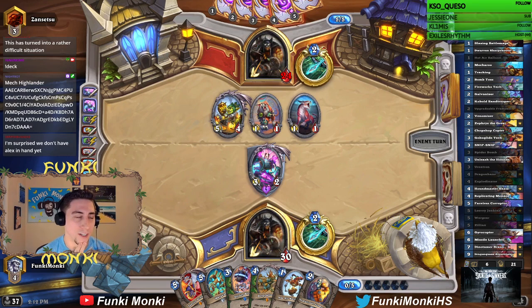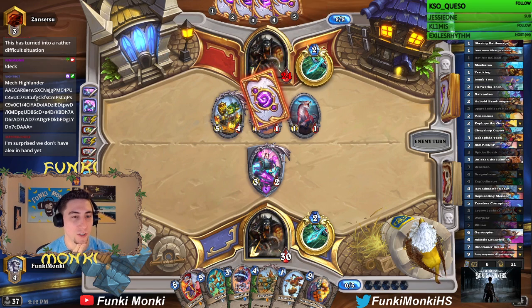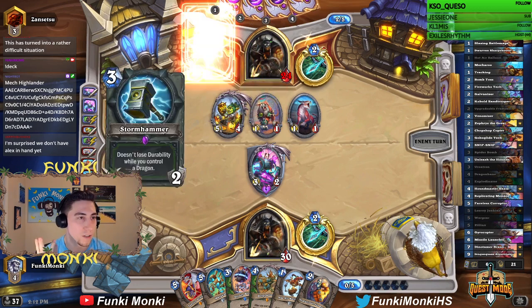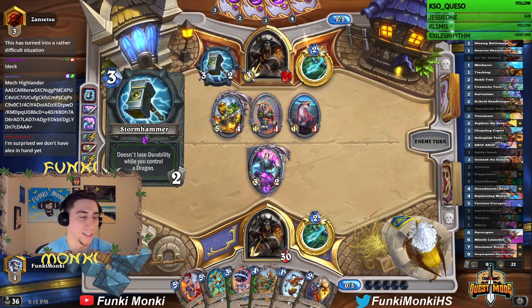I mean, there's a couple higher mana cost cards that we haven't drawn yet in our deck. Next turn, all we need to do is just top deck Dragon Queen. Turn after that, just top deck the gyrocopter and the missile launcher. And then man, we'll have our entire top end of the curve.